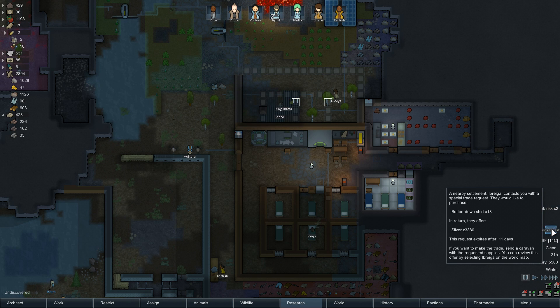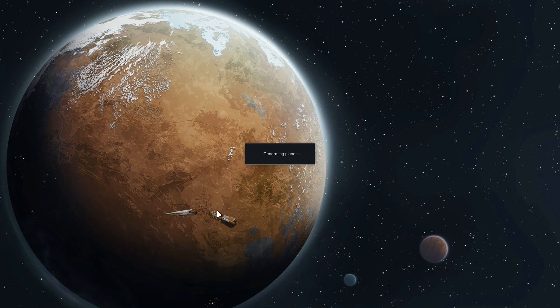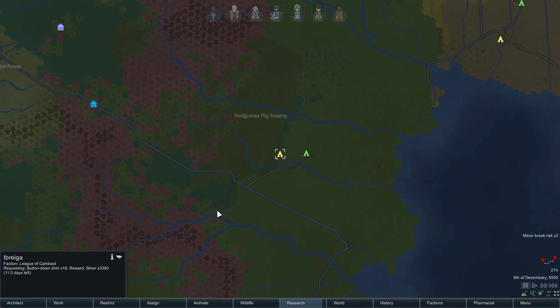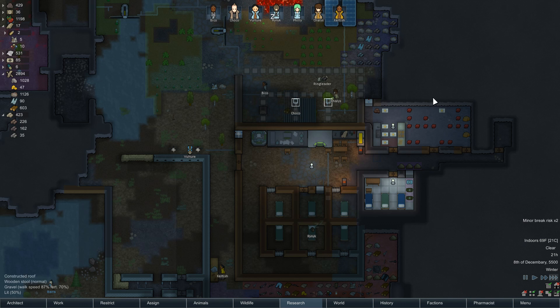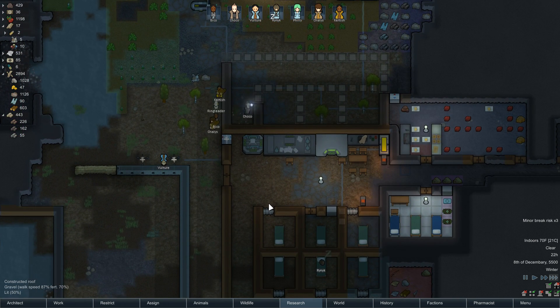Someone wants 18 button-down shirts for 3,000 silver? How far away is that? All the way over here — this is the problem with being in a mountain biome. That's too far, we can't do that round trip. Not that I have the tech to make 18 shirts anyway, but that is a kingly prize.